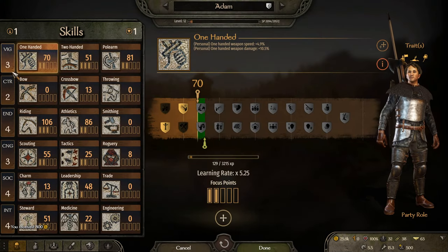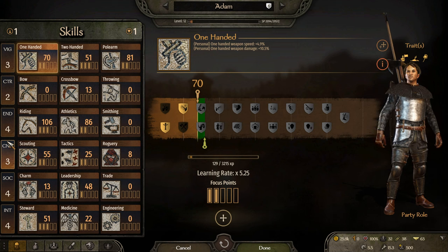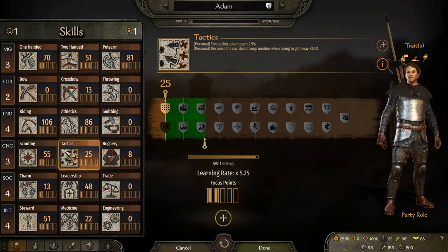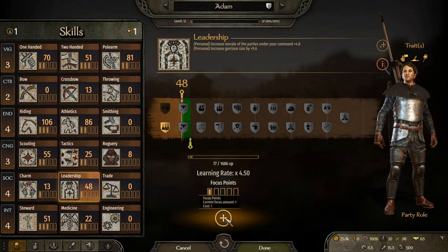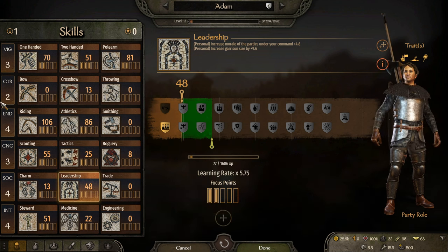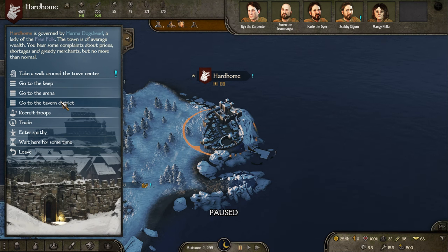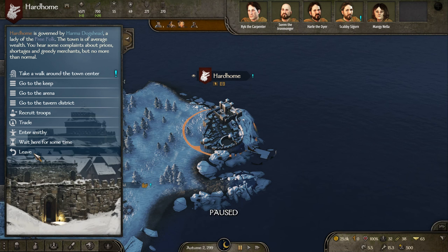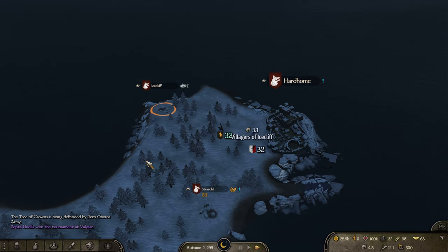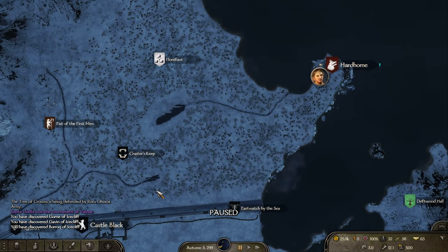Let's do our upgrades. Of course it's a level up. Medicine's got a long way to go — leadership and athletics. We'll go leadership first and then athletics, and plus one to vigor I think. I forgot to get Benjen Stark — what am I doing? Let's go to Ice Cliff for recruitment. Nothing doing here either. We want to go to the Thenn Valley and the Frost Fangs camp.